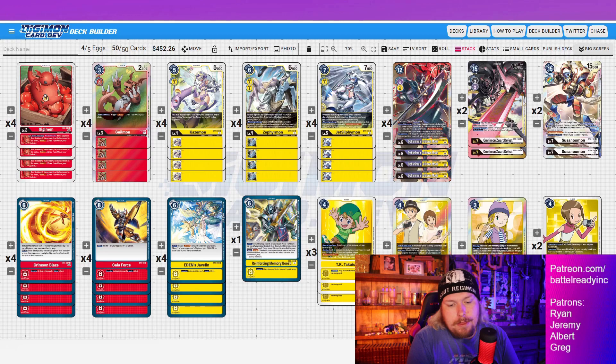Round four we beat another Imperial 2-0 — probably the fastest match of the day. Same thing: we controlled their board. Crimson Blaze was phenomenal, Eden's Javelin was phenomenal. Even Gaia Force was big — a couple of times I just Gaia Forced Paildramon, taking it out along with all its inheritables and setting them back to stage one. You only have so many Paildramon in a deck, so once you clear them you just take your time clearing their security.